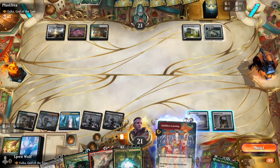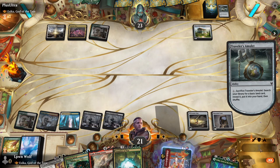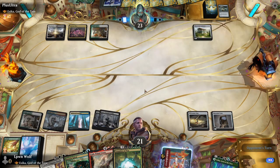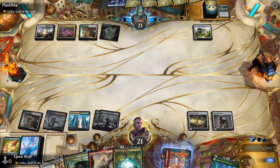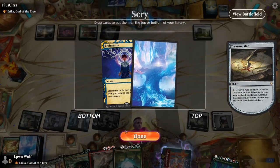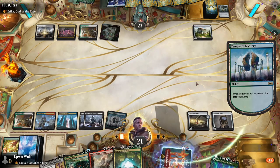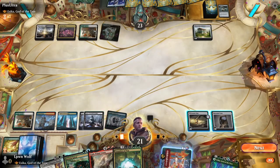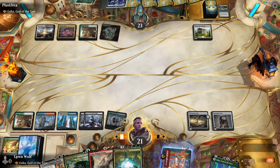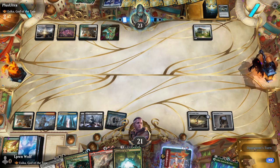We want the opponent to tap out before we play Esika. They appear to be looking for blue mana, which means they'll have enough to cast Prismatic Bridge next turn. Luckily they still can't cast it. We activate Treasure Map and get a Temple, giving us a Doom Blade. We don't actually have the right five-color mana yet to cast Esika, so we pass the turn.